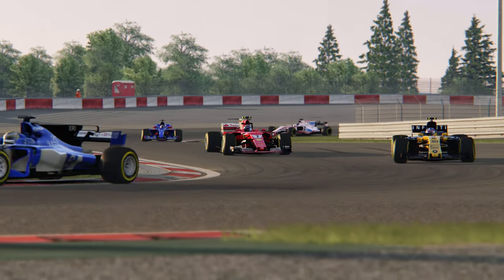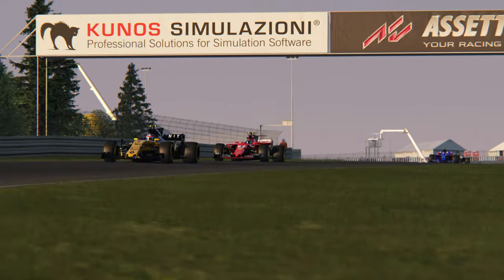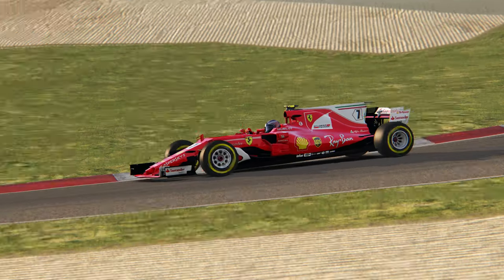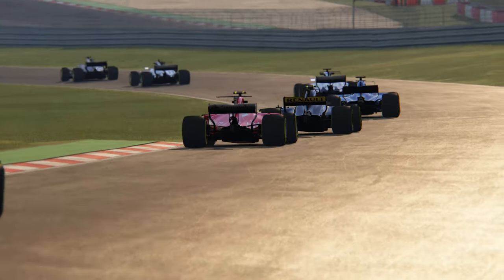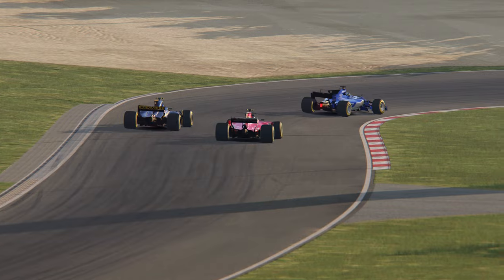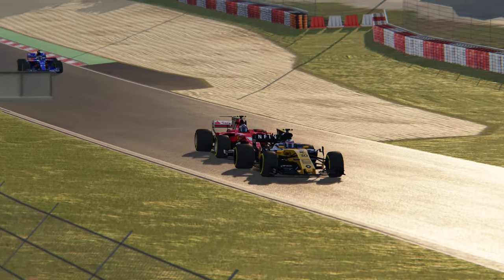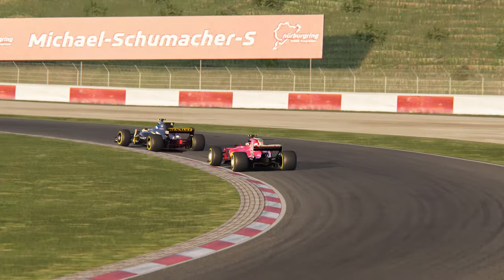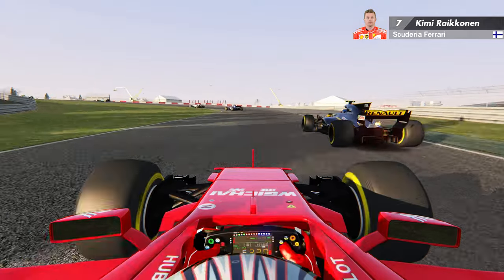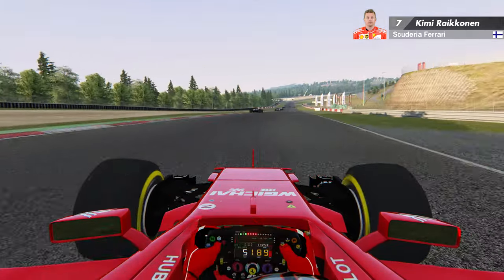Ici on est en troisième, on a tellement de couple qu'on arrive à revenir sur la Renault. Je ne vous ai pas précisé mais l'IA est avec une agressivité à 3 ou 6 de ranking, et surtout on a une IA au niveau 93 — pas 95 ou 98, mais IA 93. Comme ça je peux essayer de me bagarrer tout en vous parlant. On va essayer d'aller plonger à l'épingle sur Jolyon Palmer. Les courses sont sans qualification, donc on est parti un peu en mode random. On se ravise et on évite de se mettre dedans.